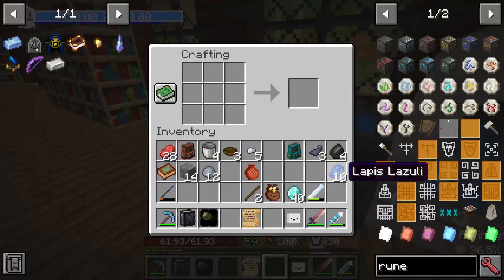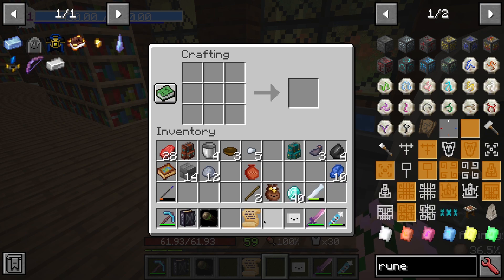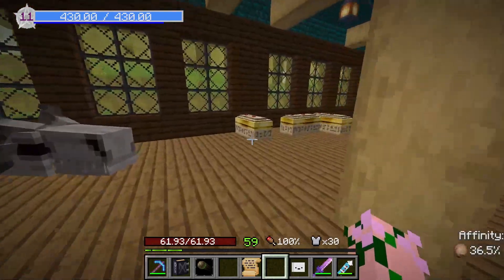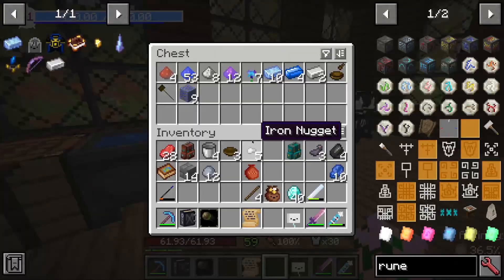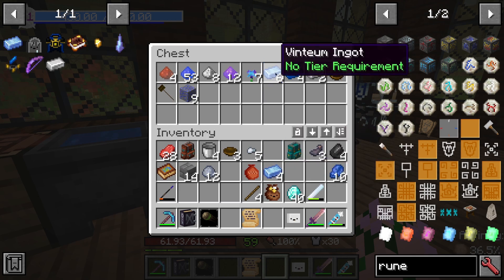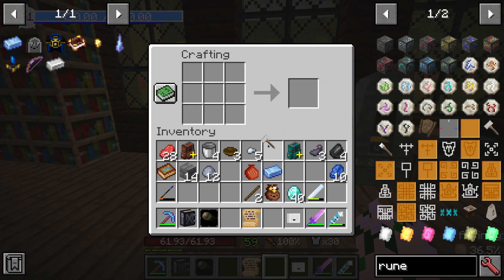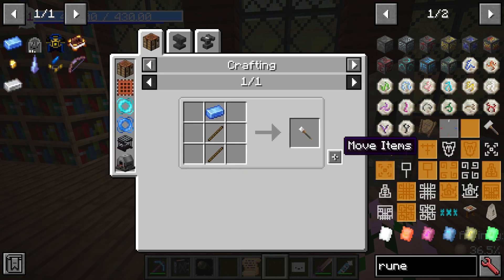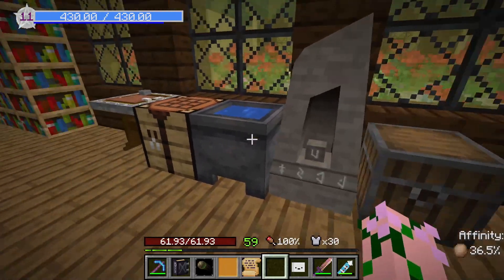I need the hammer and chisel — vintium, and the vintium and lots of sticks. I need more sticks. We have the vintium ingots here — can make one hammer, one chisel. And that's that sorted.